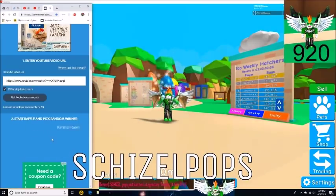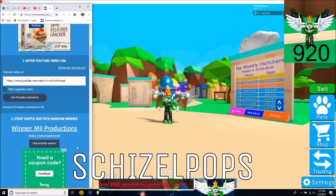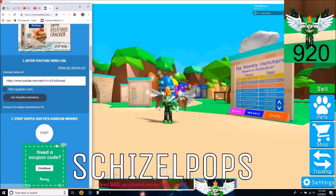Pick number 4. Good luck everyone. And the winner is MJJ Productions — we got FredBearNightmare99. Fred is actually a winner from a previous giveaway, one of the first winners. I believe it was in Pet Simulator. Anyway, let's move on to pick number 5.